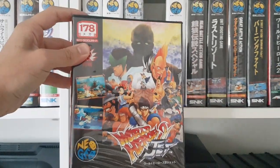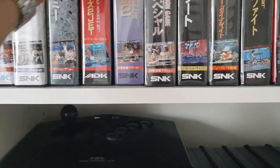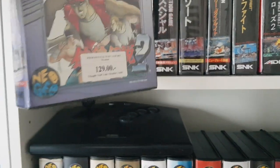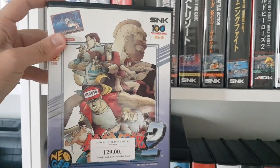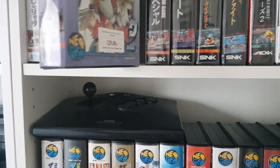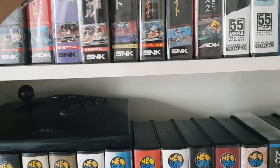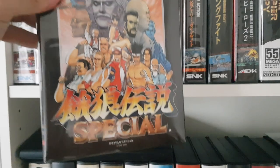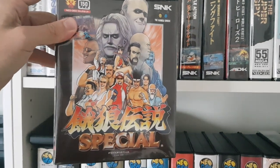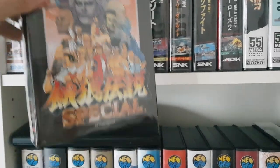Here, World Heroes 2 Jet from 1994 — starting to date a little bit, but still always very nice. This is Fatal Fury 2, which is always a must-have, especially when you're starting to collect. These are pretty accessible games — you can find them around for maybe 80 to 120 euros more or less. And Fatal Fury Special.